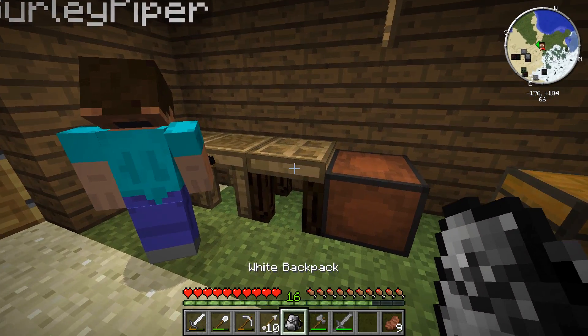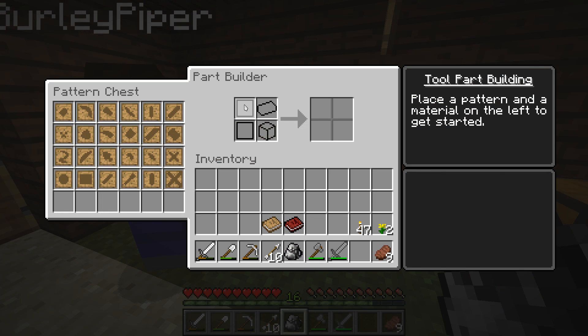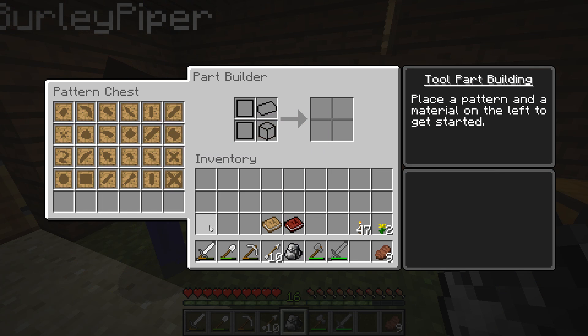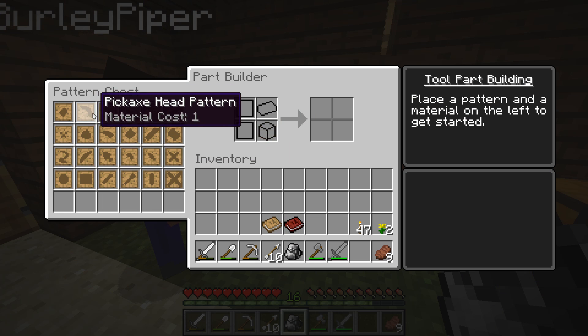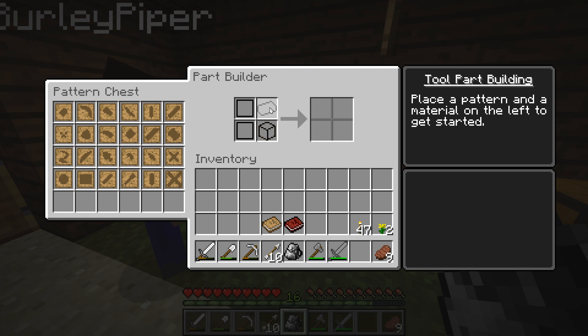Which one do I go to first? You need to use the part builder first — not the tool station. You need to make a pickaxe head. So you put the pattern in the top left and the material in the top right. This only works for wood, stone, paper, and slimes.